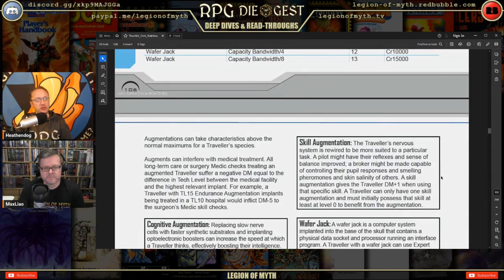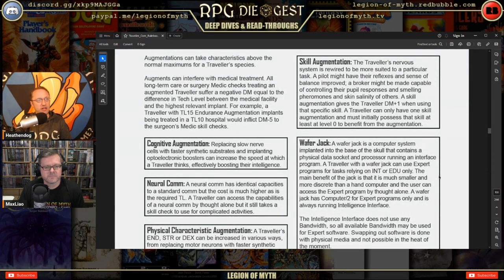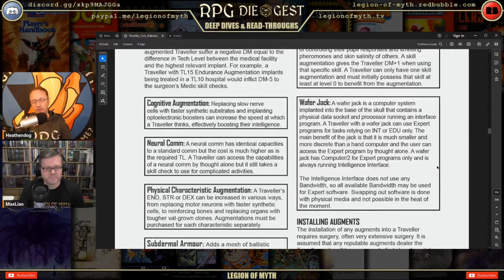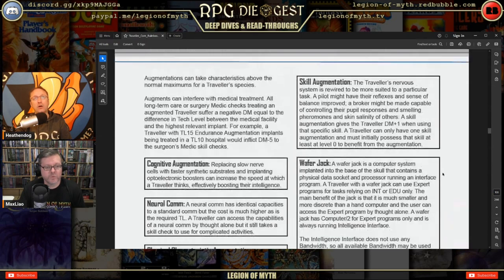Augmentations can take characteristics above the normal maximums for a traveler species. Cognitive augmentation replaces slow nerve cells with faster synthetic substrates and implants optoelectronic boosters that increase thinking speed, effectively boosting Intelligence. Neural communications is essentially a radio in your head. Subdermal armor adds a mesh of ballistic fibers to the skin and reinforces the bones — it stacks with other protection. Skill augmentation gives a DM+1 when using a specific skill, but a traveler can only have one skill augmentation and must already possess that skill at level 0.